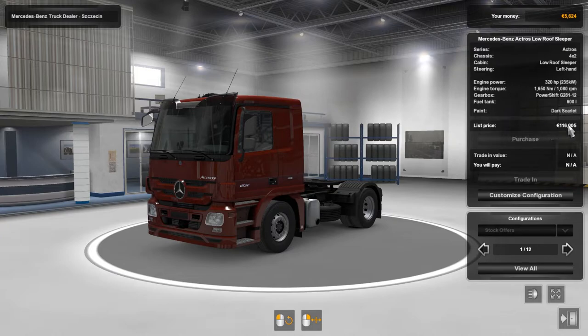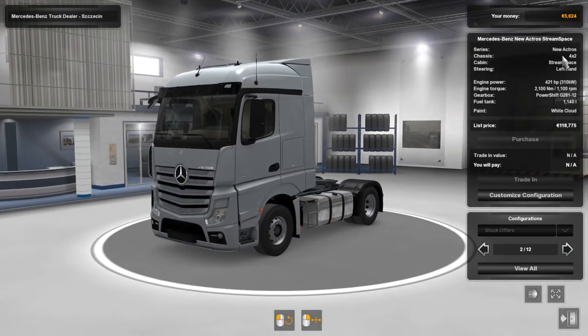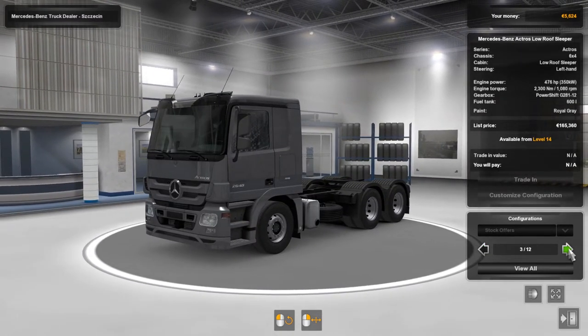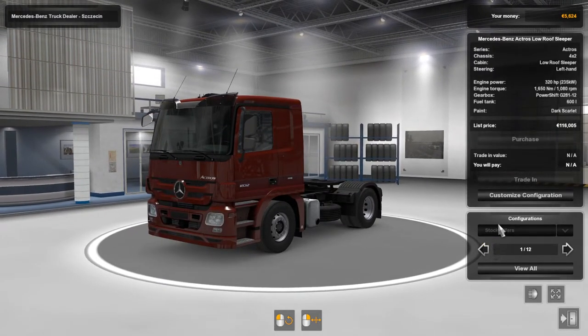The Actros list price is 116,000 as-is. Looking at the new Actros — which I chose for the tutorial — the engine power is quite a bit more at 421 horsepower, with a larger fuel tank, and a slightly higher list price. Even with the 100,000 loan we couldn't afford this. Some pre-configured loadouts require a certain level — level 14 in this case — so they're grayed out.